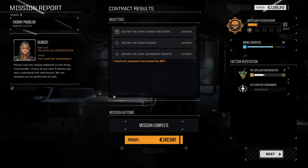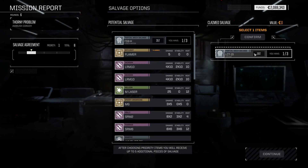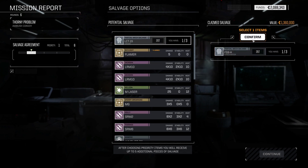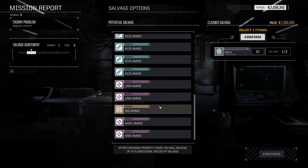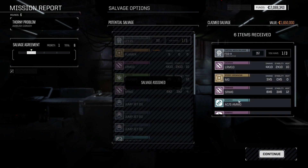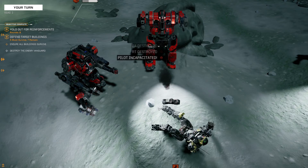Let's see what I got out of that. Definitely not so great for the salvage on this one. Extra 25% payment for destroying the escort. Let's take the mech salvage — Fire Starter or Locust? Fire Starter, I guess. Also got an LRM-10, an MG, an SRM-6, AC5 ammo and LRM ammo. Hope you all enjoyed the double mission episode — thank you all for watching, and until next time, stay bad. Bye!